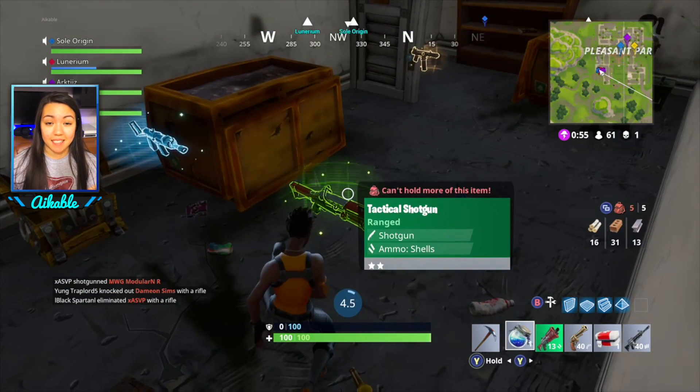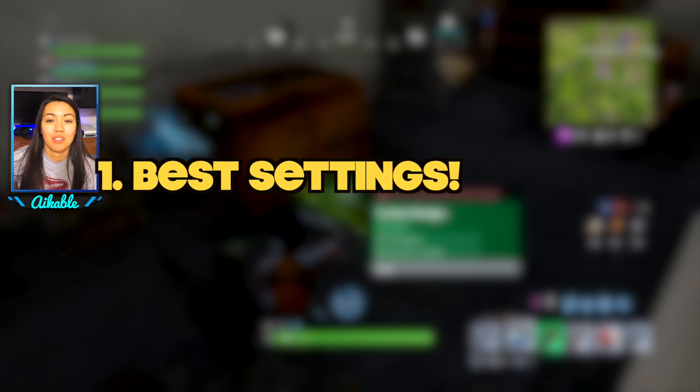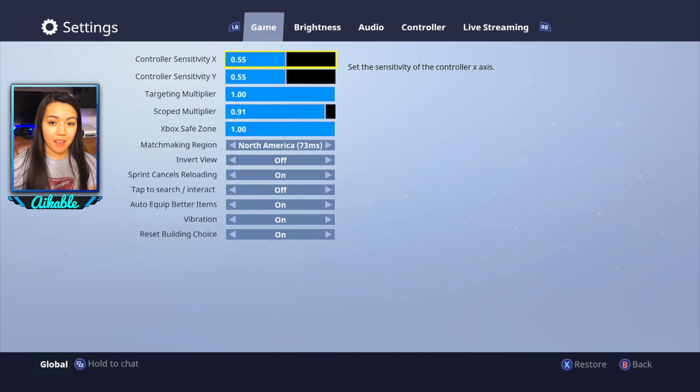First, let's get into the tips. Tip number one to improve your aim is to know your settings. These are the settings I like to play with — I play with X and Y at 0.55. You need to find the settings you're most comfortable with.